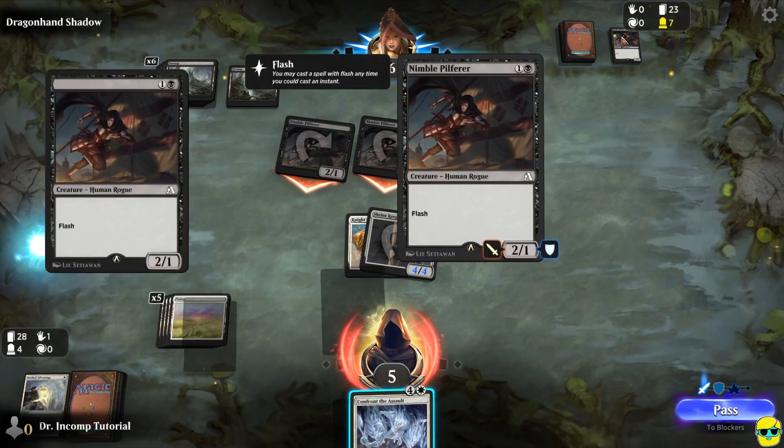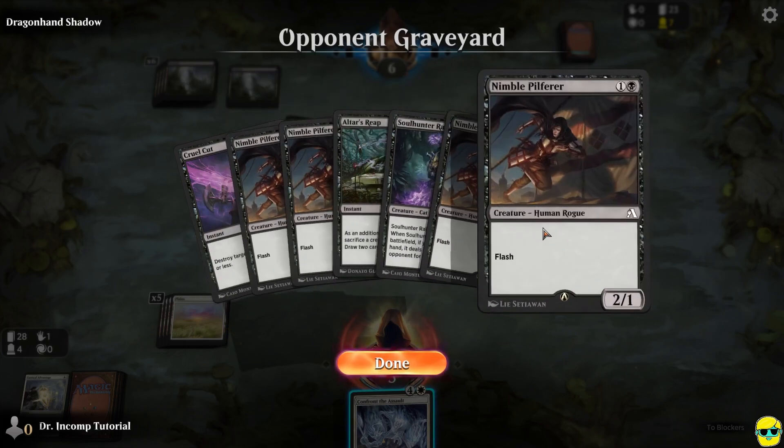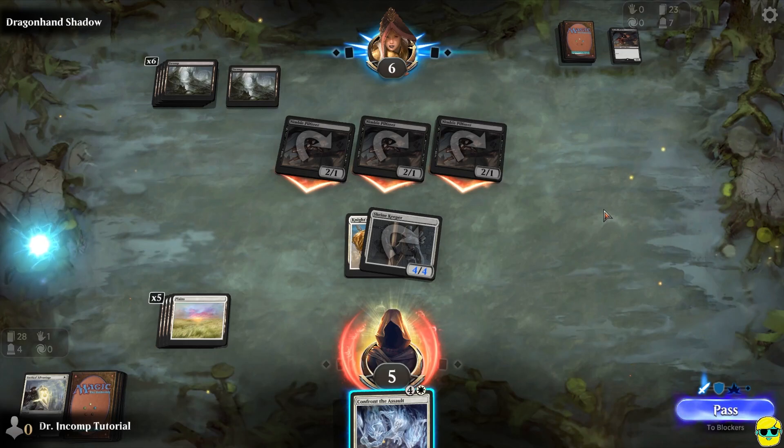What she did is technically not a legal play, simply because this is a tutorial — so the rules are distorted. But normally, unless the card says otherwise, you can only have four copies of a card in your deck. She has four pilferers in her graveyard and she just played three more — it's kind of a forced show for teaching us. What she's demonstrating is using flash in a different way. You can use flash as a surprise blocker, but you can also use flash as a surprise attacker — if you cast a flash creature as an instant at the end of your opponent's phase, it comes into play on your opponent's turn, loses summoning sickness on their turn, and can attack immediately on your turn. It's a way to work around summoning sickness.